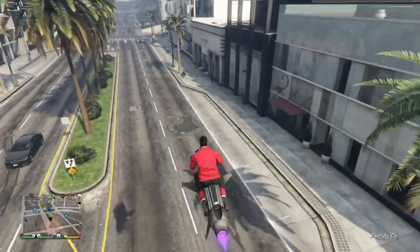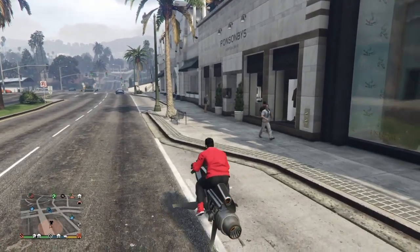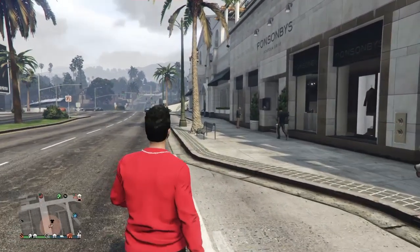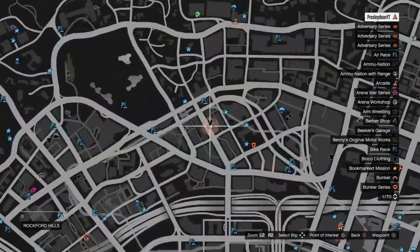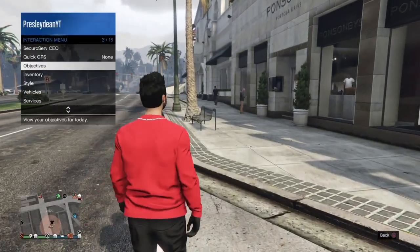Head over here and make sure you have a CEO, because that's the only requirement. Come over to the clothing store — it's going to be the store with suits and all that — and you want to start with the CEO.